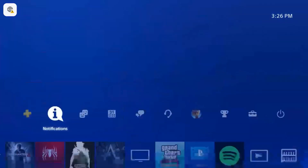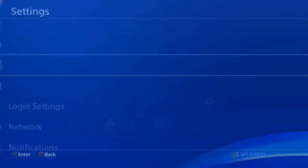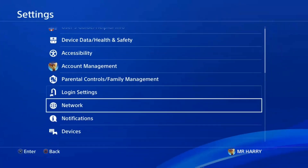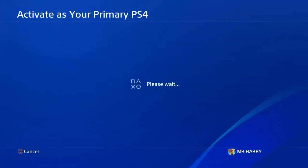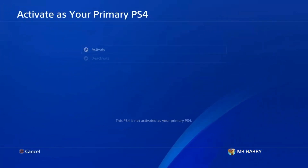If you want to activate again, go to Settings and the same place — Account Management. Here is the Activate as a Primary PS4 option. Just tap on it.